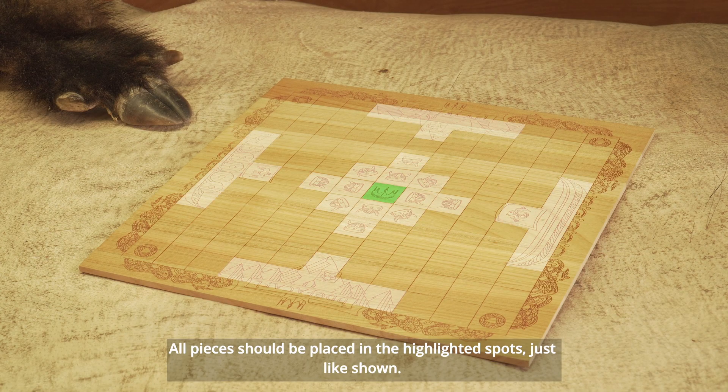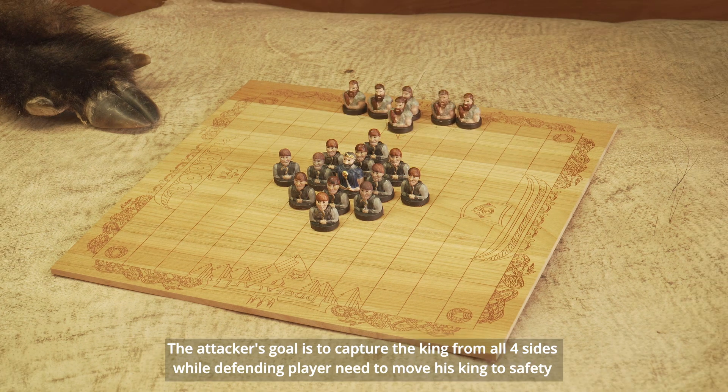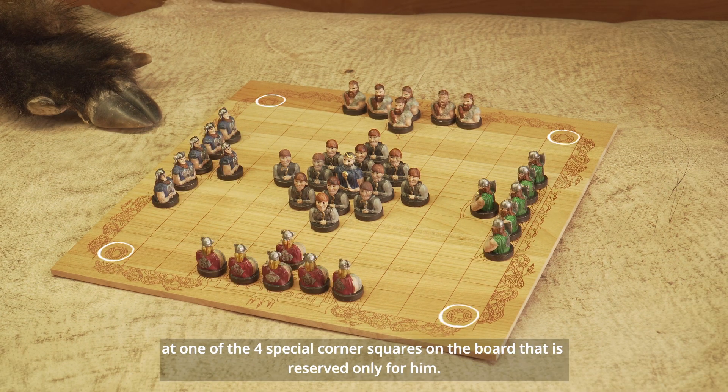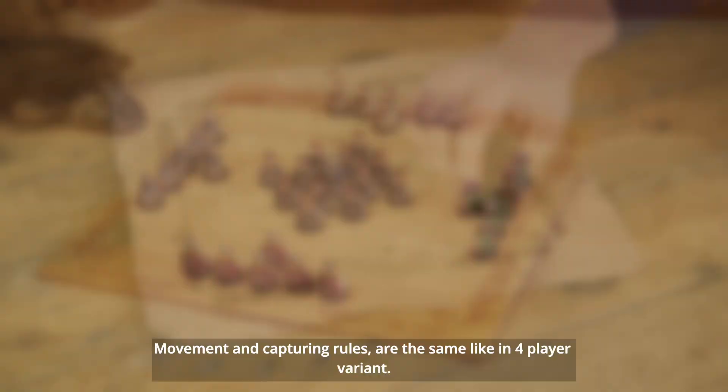All pieces should be placed in the highlighted spots just like shown. The attacker's goal is to capture the king from all four sides, while the defending player needs to move his king to safety at one of the four special corner squares on the board that is reserved only for him.